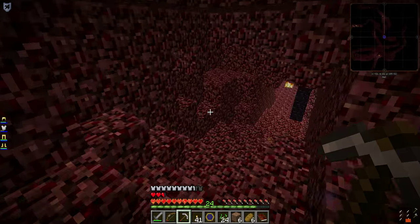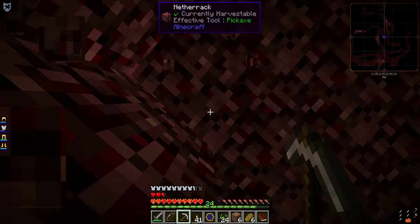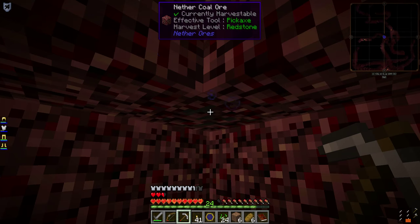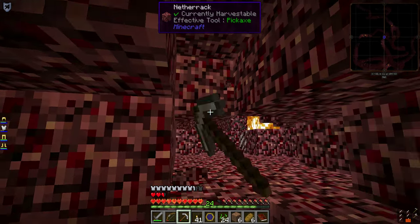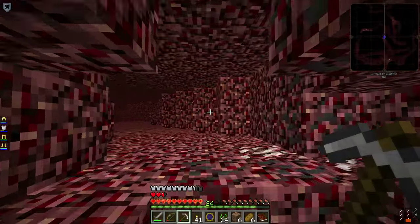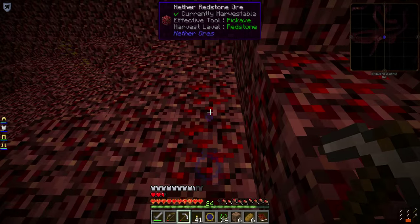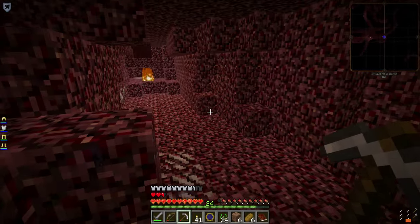There's some ore of some kind — nether coal. This is getting to be quite a trip just trying to find an open expanse. I need a marker — let's try this direction. Gold. Mushroom. Dead end. Not many ghasts bombing me at once though, I suppose that's a good thing.